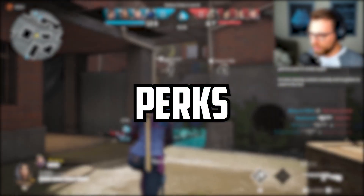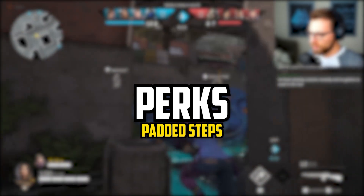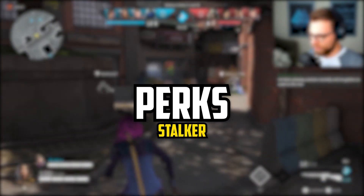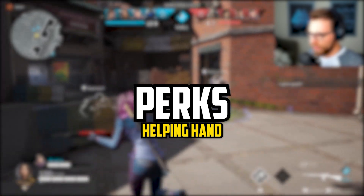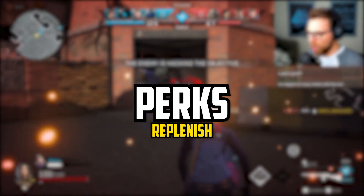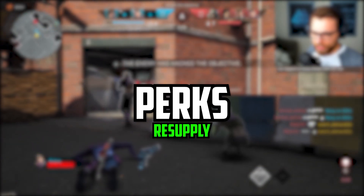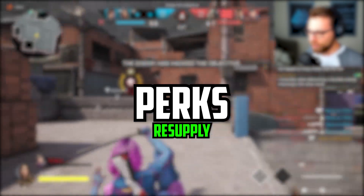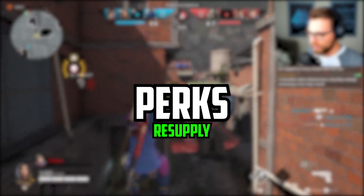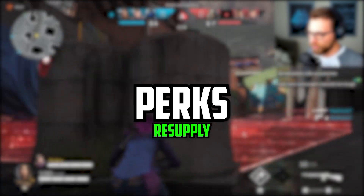As for perks, Kestrel will have access to: Zerker, gain the ability to reload while sprinting. Padded Steps, silence the sound of your footsteps when not sprinting. Stalker, removes aim down sights movement speed penalty. Helping Hand, revive teammates faster. Replenish, downing an enemy reloads your currently equipped weapon and restores ammunition. And a brand new perk called Resupply — eliminating an enemy causes them to drop a supply kit. Picking up a supply kit re-equips your purchased gadgets. We'll have to wait to see if this is only visible to Kestrel, or if anyone from your team, or the enemy team, can also pick up that supply kit.